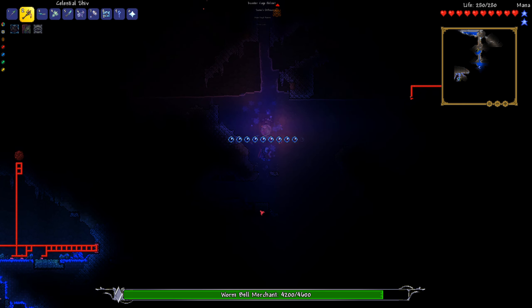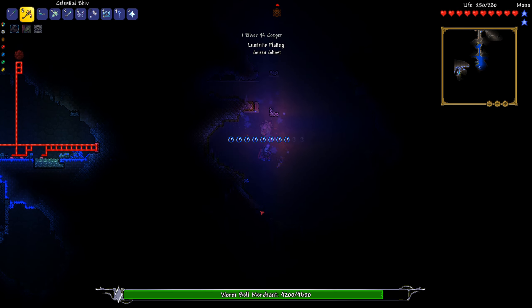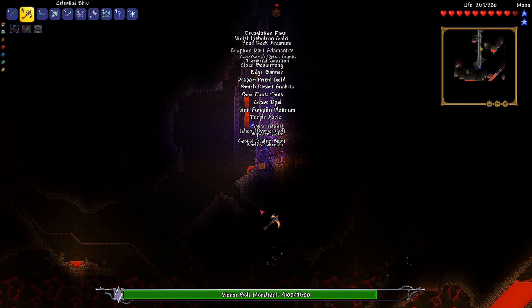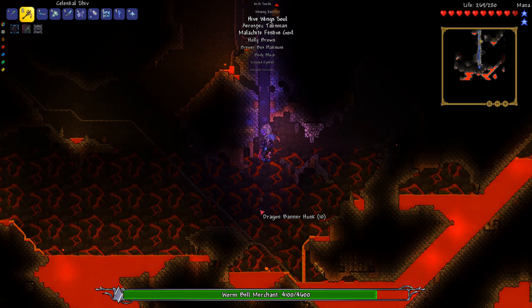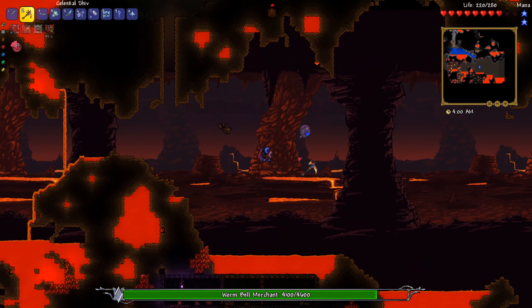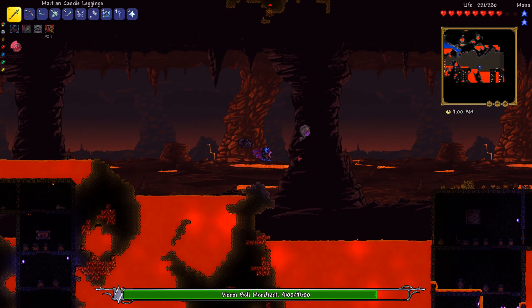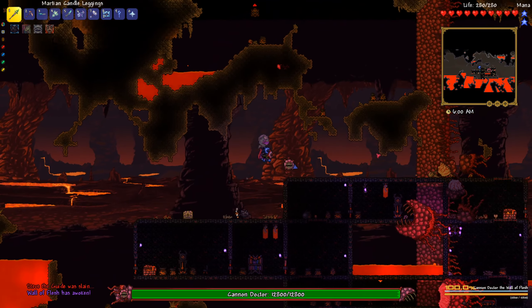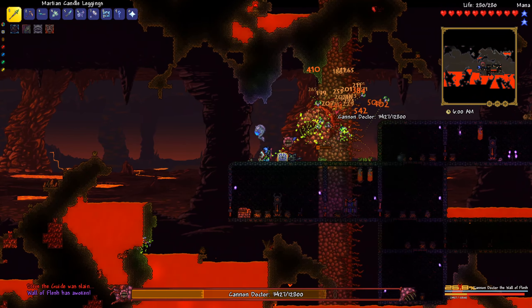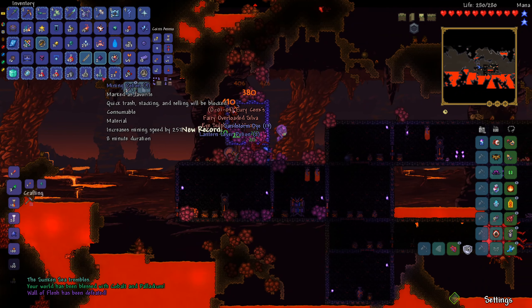Let's go — we're going straight to hell to kill the Wall of Flesh, then we're going to get into hardmode. We just install Heroes Mod and give us the summons for the mechanical bosses. Calamity has this thing where it just spawns a million voodoo demons. Wall of Flesh — you lost an eye, but that's okay because you're dead as well.